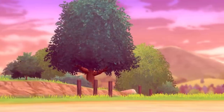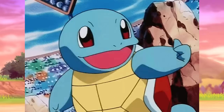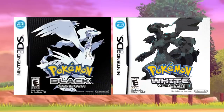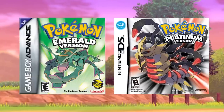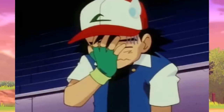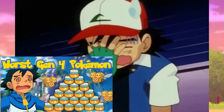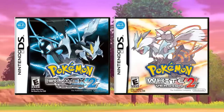With that out of the way, let's get started. At the end of part 1, I had finished talking about the Gen 5 games, Black and White. In that video I skipped over games like Emerald and Platinum — I don't really have a reason for that and kind of wish I hadn't. I may revisit that for my worst Gen videos. So to make up for it, we'll start this video on the Generation 5 sequels, Black 2 and White 2.